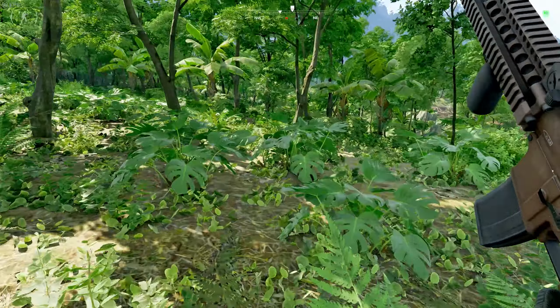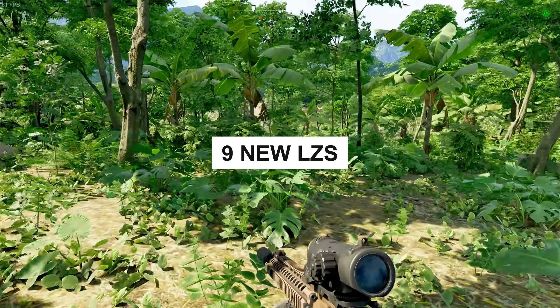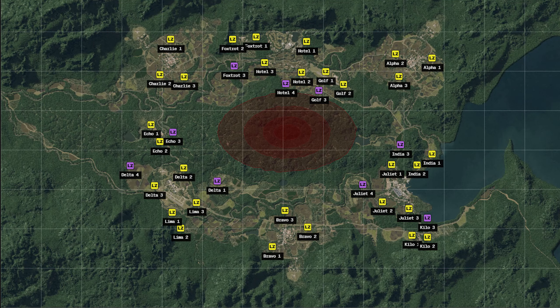So the biggest thing is 9 new LZs have been added. Thanks to the guys at Greyzone Tac Map, I have this map that shows you the ones in purple are actually the new LZs. I'm going to leave a link to their website in my description — very useful for new players to figure out where to go or try to figure out a quest. You can see the purple LZs are kind of spaced out and away from the POIs.